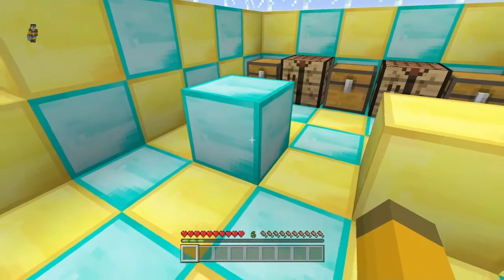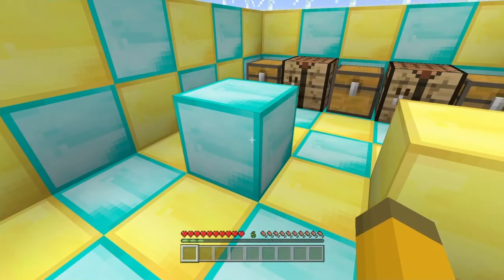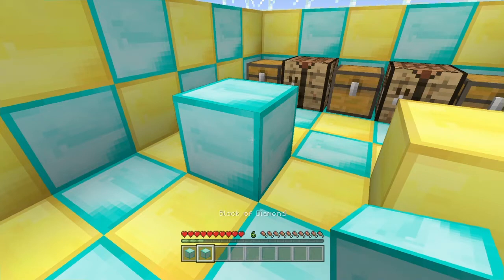If you're on PlayStation 4, all you need to do is press pick block and R1 at the same time. So if we do this, as you can see, we've got two blocks of diamonds now.